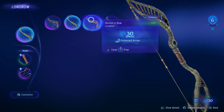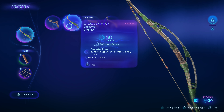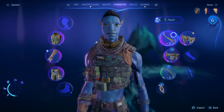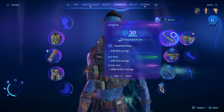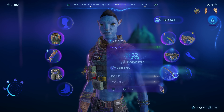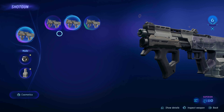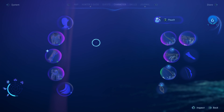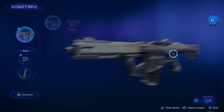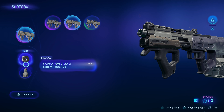Let's see — that one is a longbow, 16/30. And we currently have equipped a poison arrow longbow with 32. It doesn't matter then. But we have found a new shotgun, though it's only doing 60 damage. Shotgun barrel — that won't matter too. Do we have anything out of the ordinary for our gun?